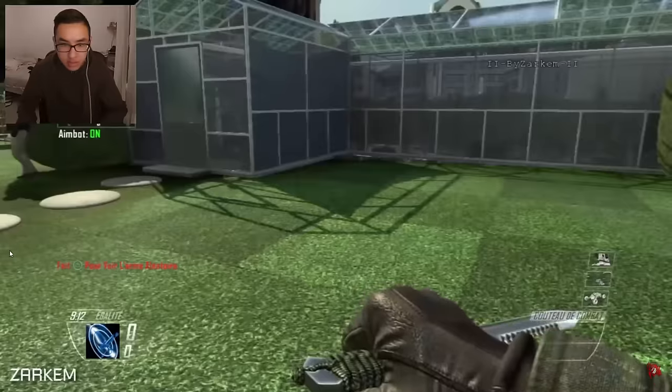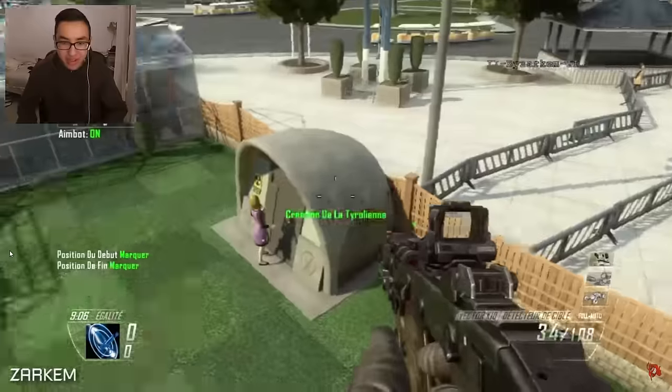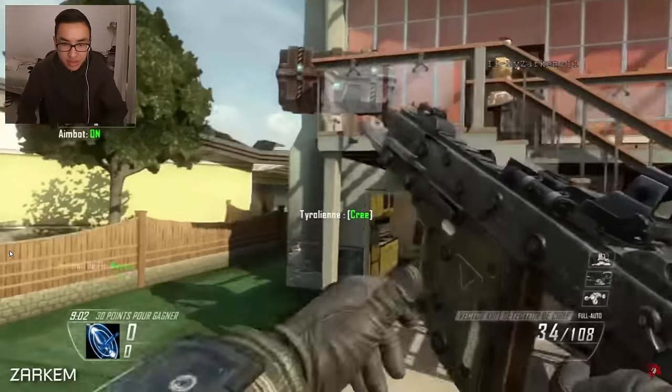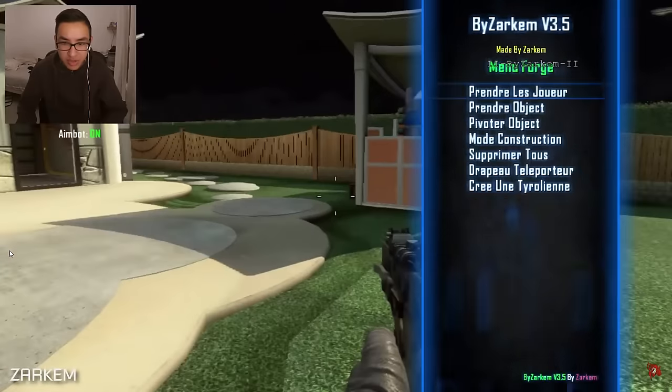On va un peu regarder encore. Une petite vector. What ? Il y a un truc tout noir mais il a cassé le jeu là. Laisse tomber, il a ré-respecté. Qu'est-ce qu'il a fait ? Tyrolienne. Ouais stylé, ça serait stylé pour faire des petits mods.